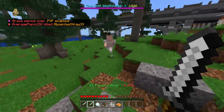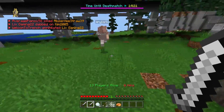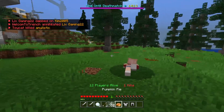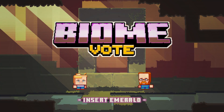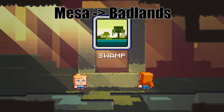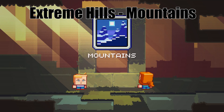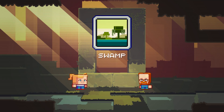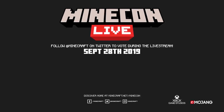Last year we picked the Taiga biome, and that got updated — they added foxes, berries, and campfires. We're basically going to decide on a package of features tied together by a biome theme. People are confused because they used the new biome names added toward the end of 1.14 — names like 'Badlands' instead of Mesa, and 'Mountains' instead of Extreme Hills. Mountain instead of Extreme Hill makes some sense, but I'm not totally on board with Badlands over Mesa. Either way, those are the new names and that's what's happening.